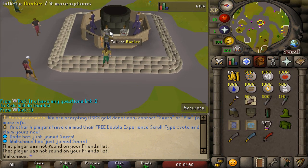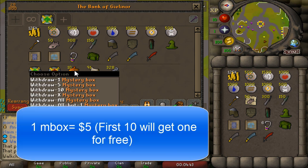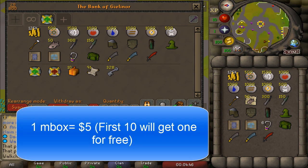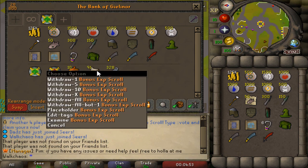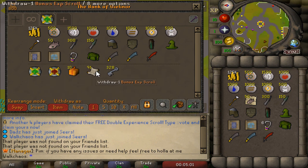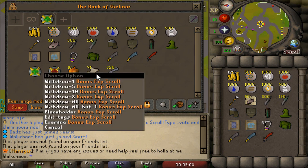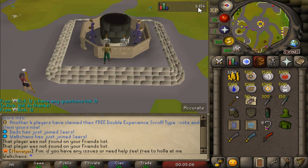I have 10 mystery boxes in my bank which are super OP. I'm going to be giving them away to the first 10 people that log in and PM me in-game. I'm going to be online for probably one to one and a half hours after the video is live, also giving out bonus XP scrolls on top of the mystery box to those first 10 people. Everyone else gets XP scrolls plus a crystal key.